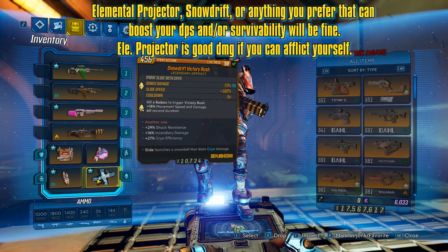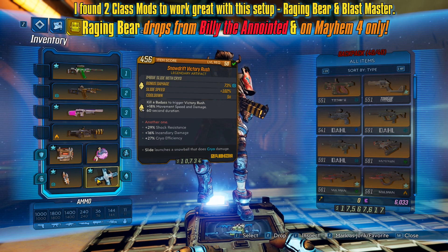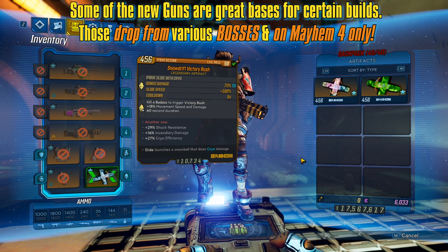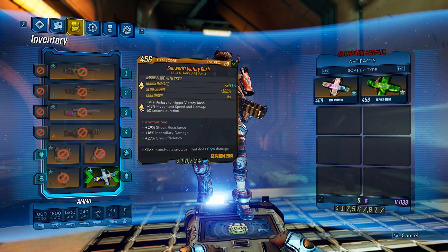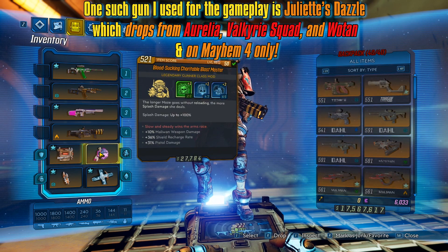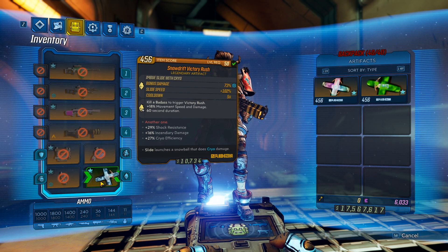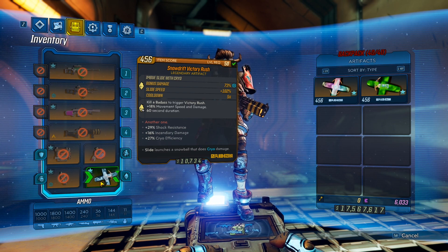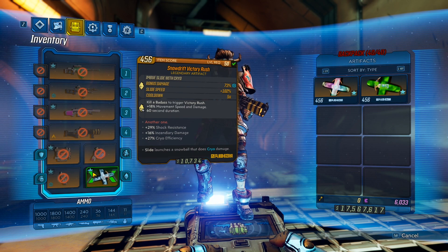Ideally I would suggest going for some sort of Victory Rush - but not necessarily a Snowdrift. A Snowdrift Victory Rush isn't a bad combo for extra mobility, but what you really need is things like extra splash damage or AOE damage, cooldown reduction, and maybe incendiary damage since we do extra incendiary damage. Or grenade damage or magazine size - though I think magazine size is better on the mod where it can give 40% versus 25% here. Definitely try to get cooldown reduction, and either AOE or splash damage. Victory Rush is great for mobbing but not so great on bosses unless they have phases where they spawn badasses - which many new bosses do, especially in the raid.